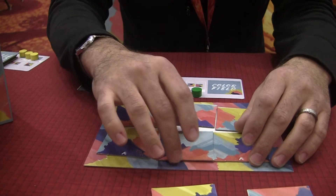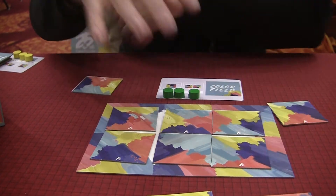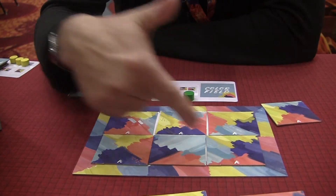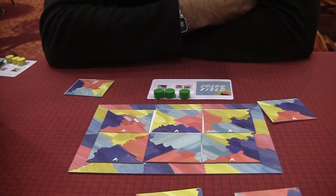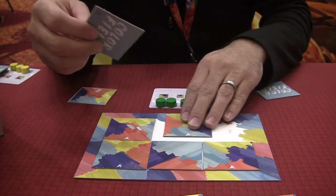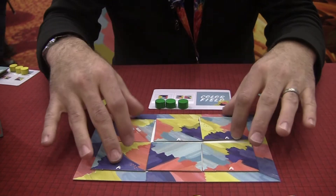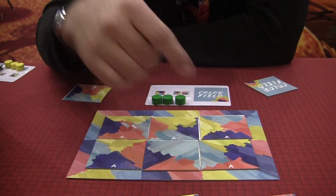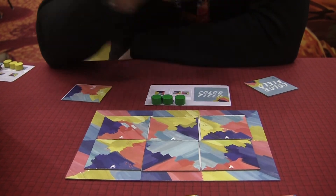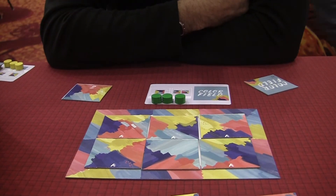After five turns, players will total their scores from their entire painting, again adding points for tile colors that match the adjacent element. In addition, players receive a bonus for having large swaths of color on adjacent tiles that stretch across multiple tiles. That bonus is added to their score at the end.